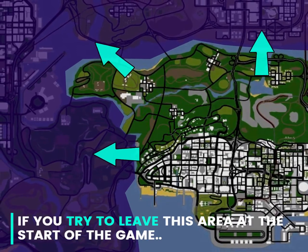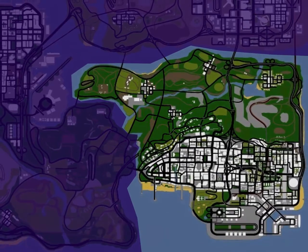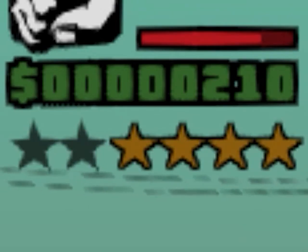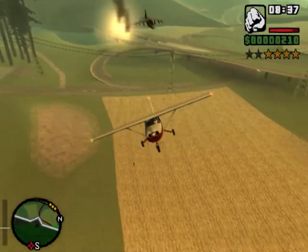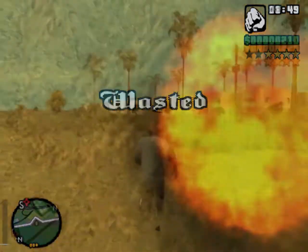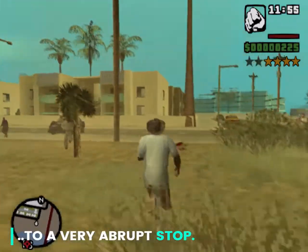If you try to leave this area at the start of the game, you automatically get a wanted level of four stars that can't be lost, no matter if you decide to swim or steal a plane and fly. No matter what you do, the police will always arrive in force and put your exploration to a very abrupt stop.